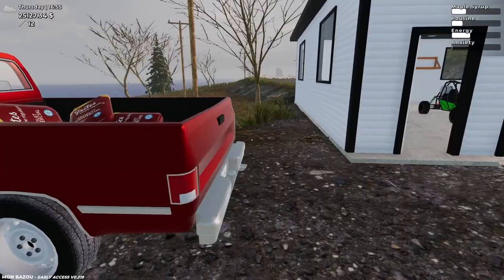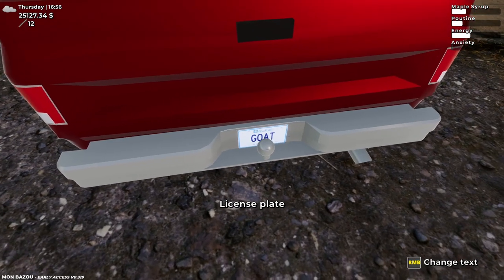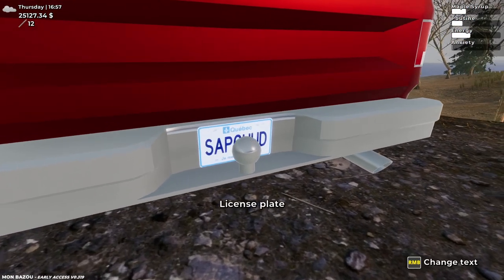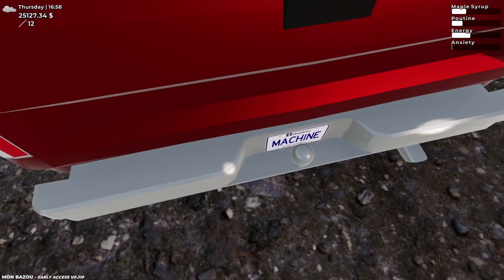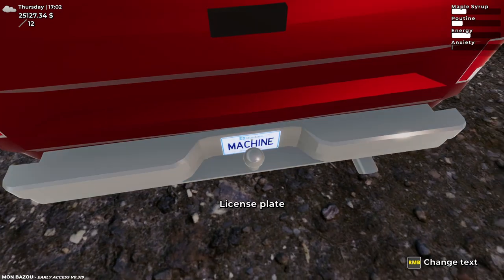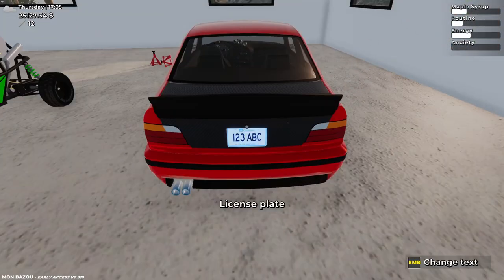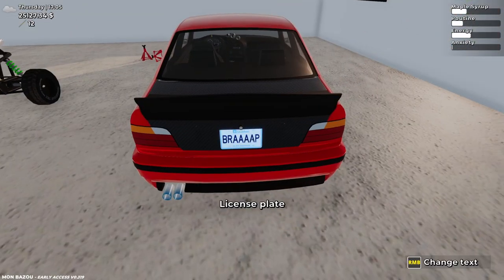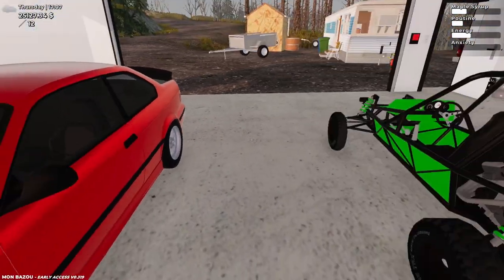I just realized the other day that apparently you can change the license plates. I hadn't actually clicked it — I thought you could put your own name and customize it, but I guess not. For the truck we'll leave it as 'Machine' — it's kind of our workhorse, so that seems appropriate. For the car, I kind of like 'Brap' just because of the turbo and the nitro.